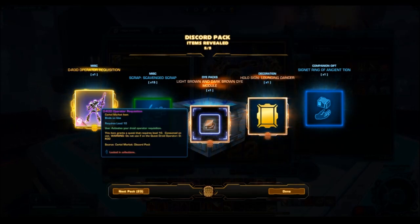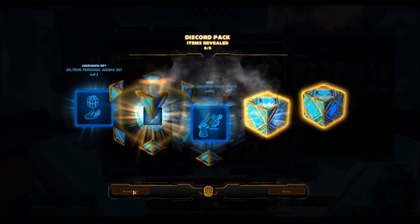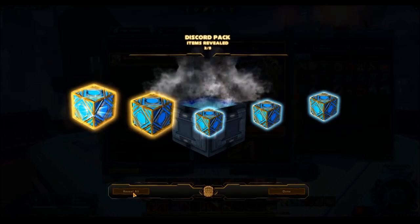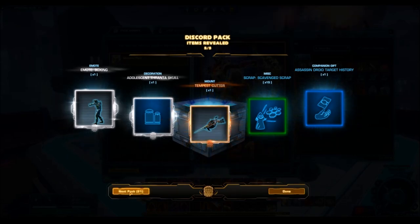Our first gold item already three packs in — we have the Dread Operator Requisition. Sweet, I really like that companion. It's just a cool looking robot — one of the few companions that dual wields a weapon. It dual wields these really cool Vibra Swords. A second gold item: the Esne Fanatic's Lower Body Armor. It's a gold item nonetheless, but I'm really hoping for the supplementary and the upper because those contain the armor pieces I really want.